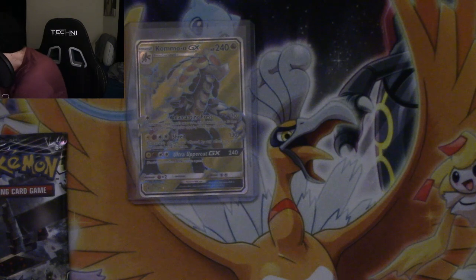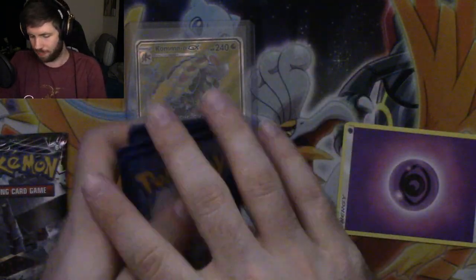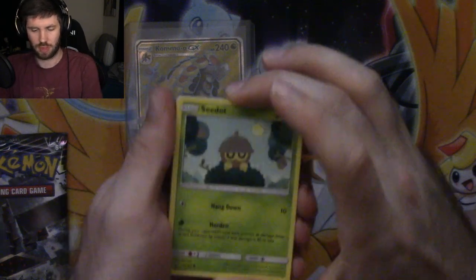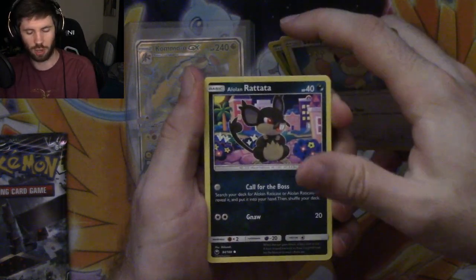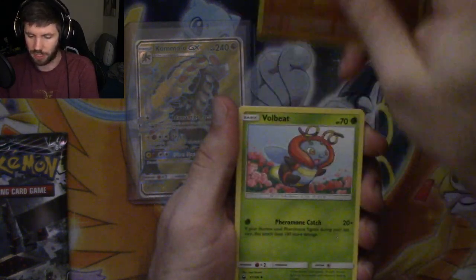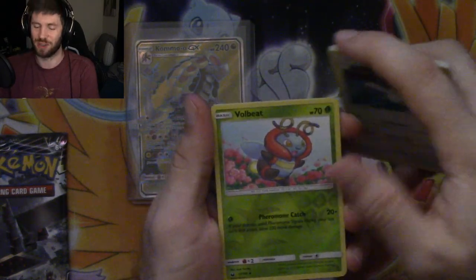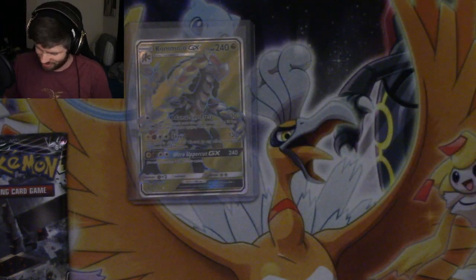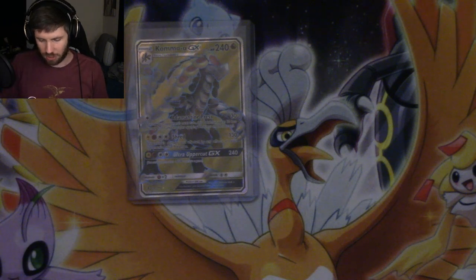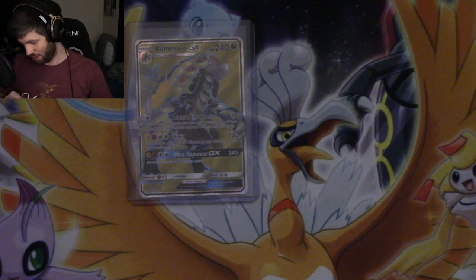Hello everybody coming in, welcome. Hope you guys are having a good night, a wonderful time. We got a Seedot, Skitty, Alolan Rattata, Torchic, Metang, Meteor, Volbeat. Pelipper, Reverse Holo Volbeat. I have the Reverse Holo Illumise already, so that works out very well. And a Regice. Looks like we're getting one full art and nothing else out of two three-pack blisters - unless there's something in here.